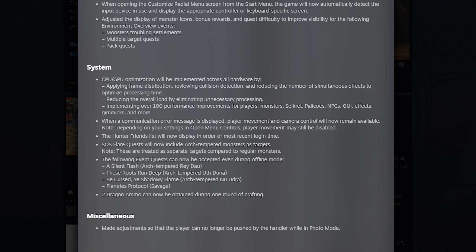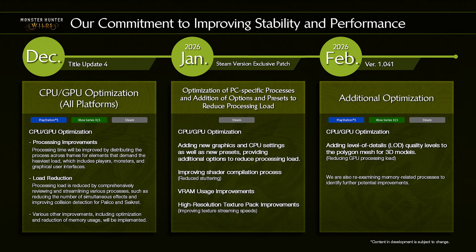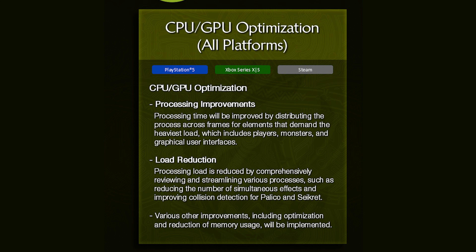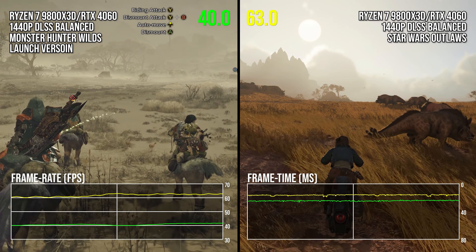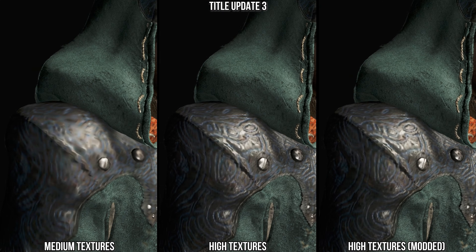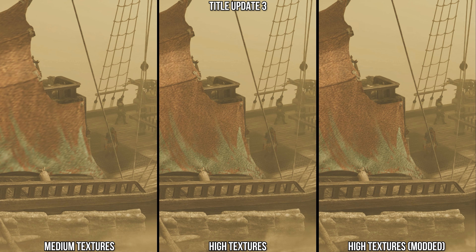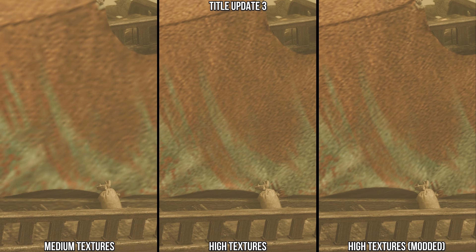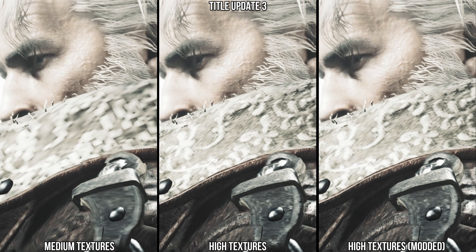Looking at the technical promises for the update, there are mentions of GPU and CPU optimization on PC, but they are a bit unspecific. I'm mostly interested in improved GPU performance, as the game is — or was — very heavy for looking so poor, and it definitely needs better texture streaming handling, in particular for 8GB GPUs. Pre-Title Update 4, you basically have the choice between awful medium textures or kind of okay but bad-looking high textures, but with a lot of added stutters on an 8GB GPU — that is, unless you indulged in modding the game with uncompressed textures. Either way, there's not a lot of info about such improvements for Title Update 4 in the patch notes.